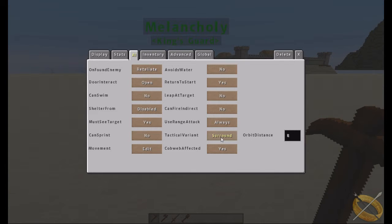'Surround' means if you have several NPCs, they will try to surround the target from all sides rather than attack from the same direction. 'Hit and run' has them fight up close then retreat repeatedly. 'Ambush' has them wait until the player gets close enough, then jump out and attack. 'Stock' has them follow the target and attack when close enough.